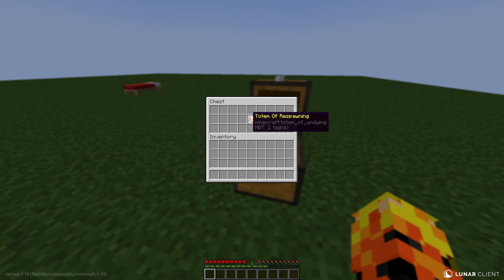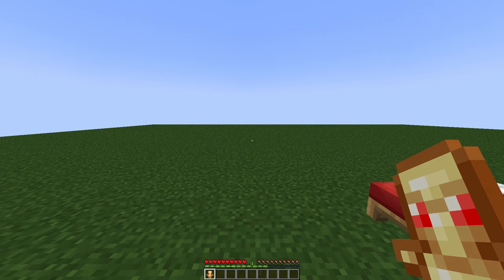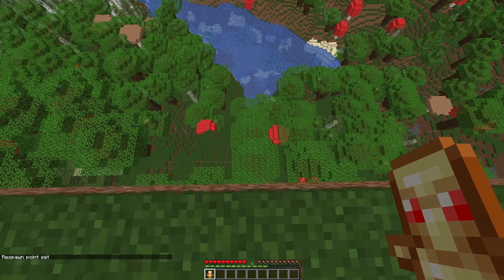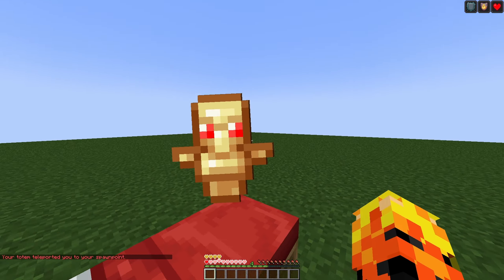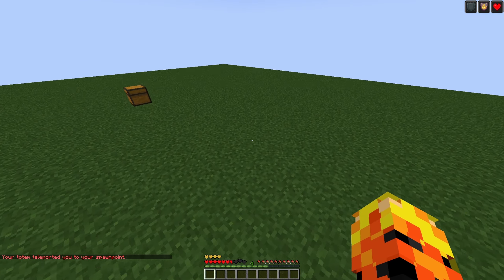The first item is called the Totem of Respawning. If I grab it, you can see I have its red eyes. I need to set my spawn point. Now if I die, I will teleport back to wherever I set my spawn at.